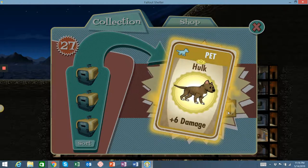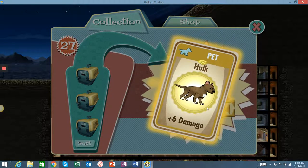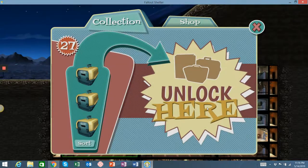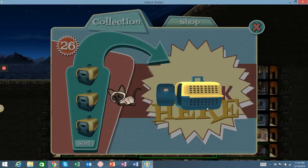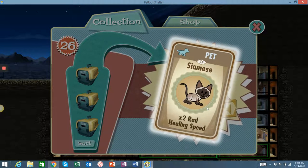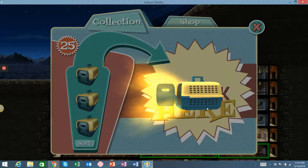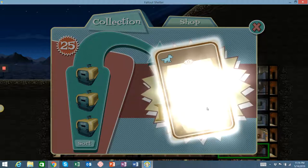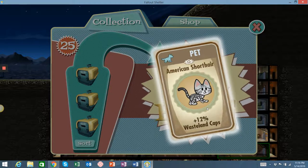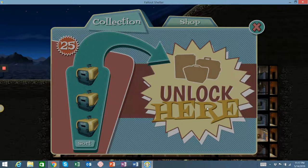This is a pretty cool looking guy. I wonder what kind of dog that is — looks pretty badass. I've got one of these — radiation healing speed. Siamese kitty. I do love the kitties in this. Look at this one, he's kind of like a stripy tiger thing. American shorthair, plus 12% wasteland caps. That's really a low-end percentage. We've got ones way higher — 60s, 70s. Probably not something we'll want to use.